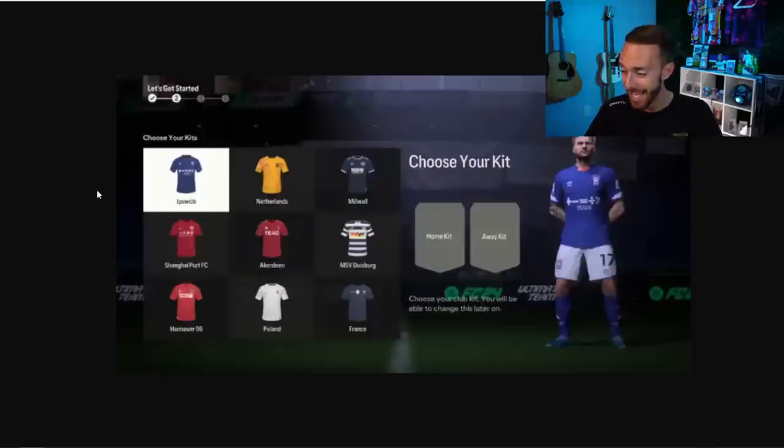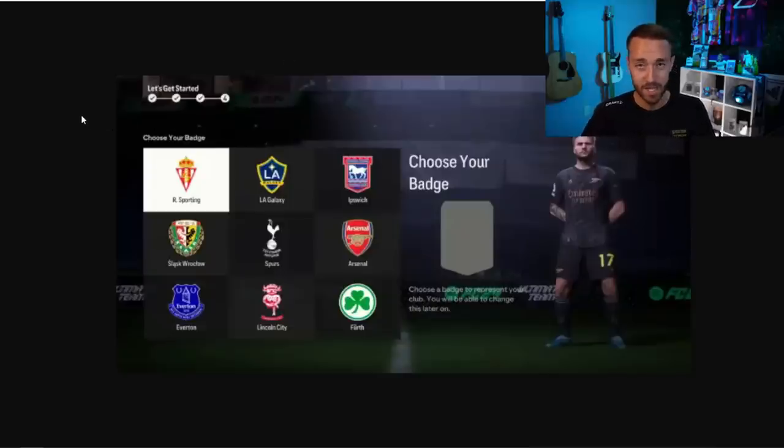You're also going to be picking your kit and badge for your Ultimate Team club. Honestly, don't pick your favorite one — pick the biggest club or nation that you see, because these badges and kits end up being tradeable. A lot of people want to kit out their Ultimate Teams with their favorite club's kit right away. So if you see a Manchester United, Real Madrid, or Tottenham Hotspur kit, pick that one — it might get you a couple extra coins on the market in those first early hours.